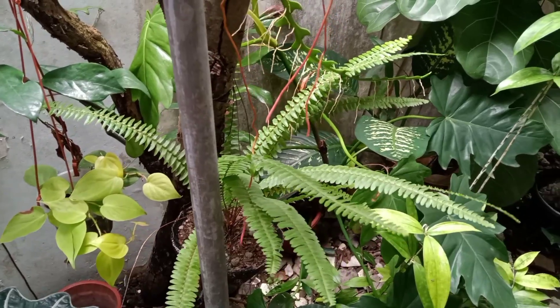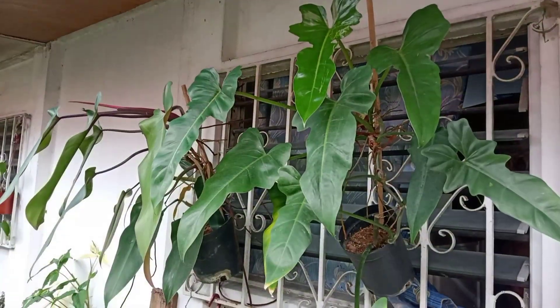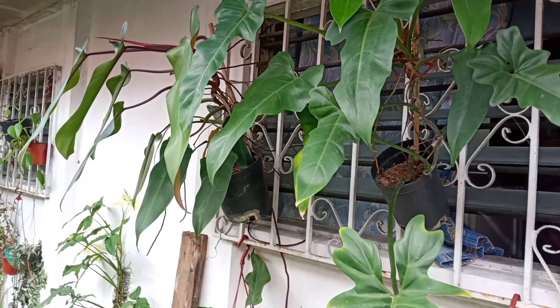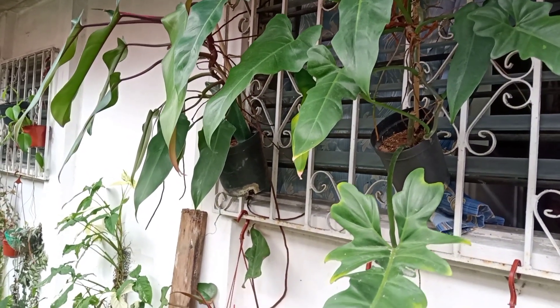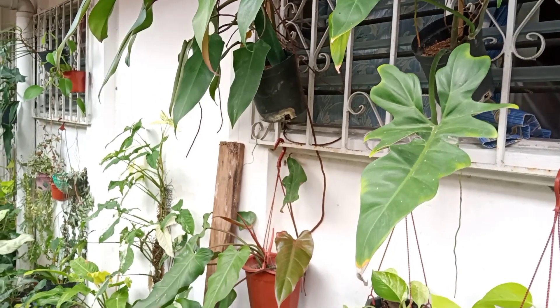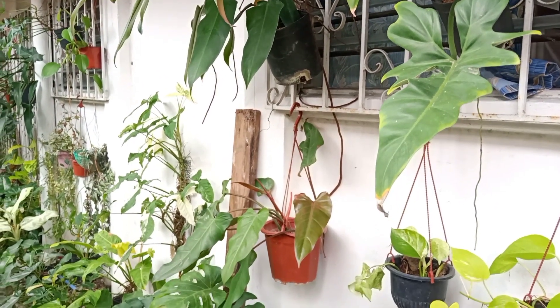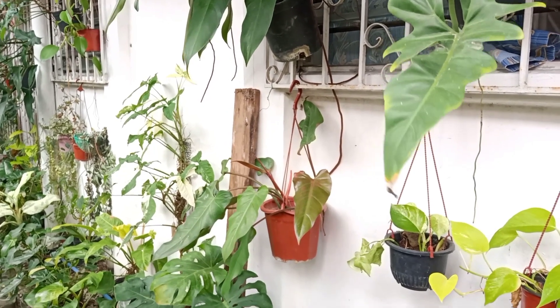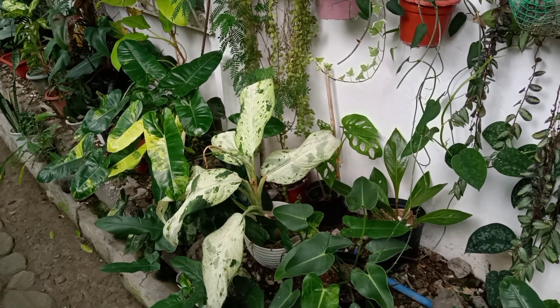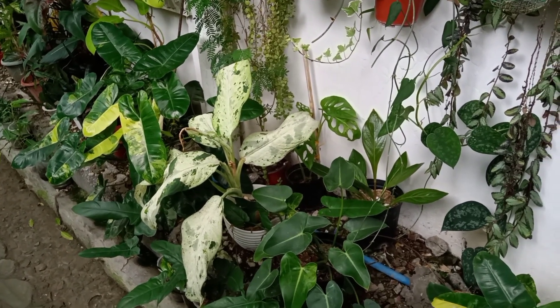I placed some of my random plants there, and I also placed some philodendrons on the window of our comfort room — they are getting a lot of humidity there, which they love. And here are some plants on the side that are training to climb on the wall by placing a plank leaning on it.